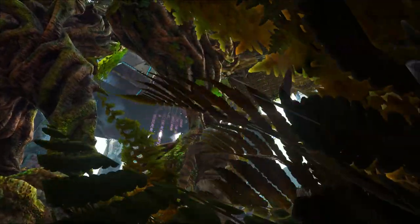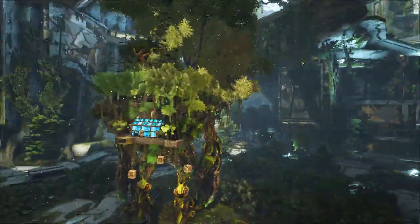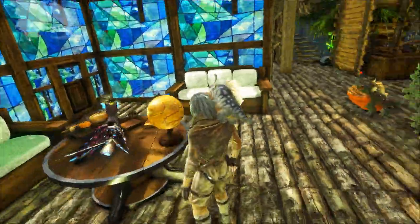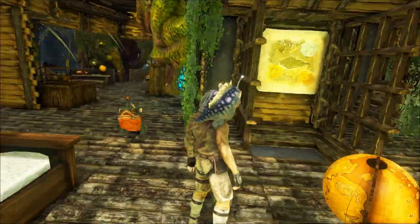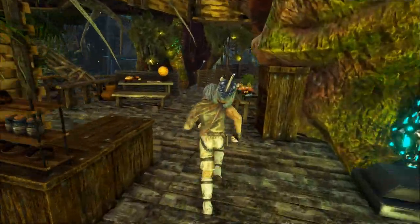This stained glass is from one of the Eco mods. I just built a little place to chill out at the back of him. There's also a small kitchen back here.